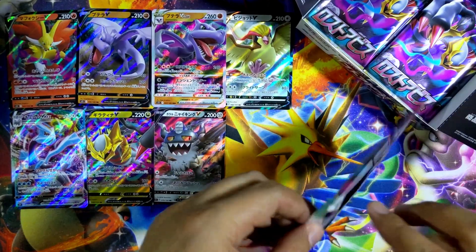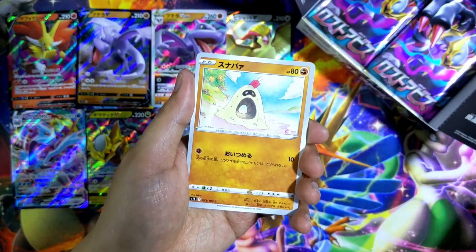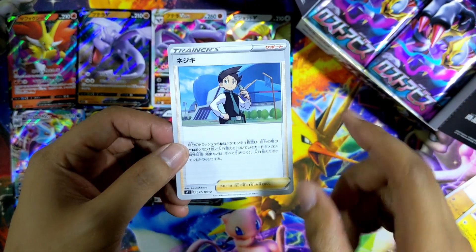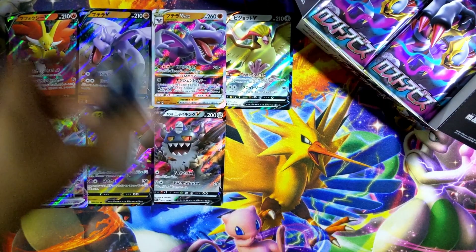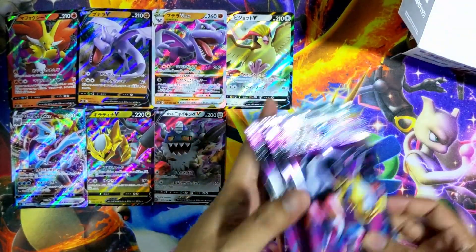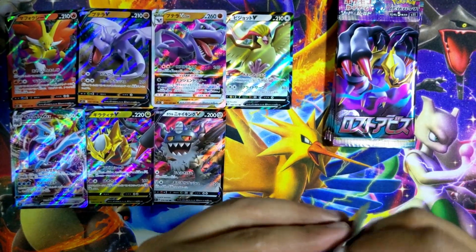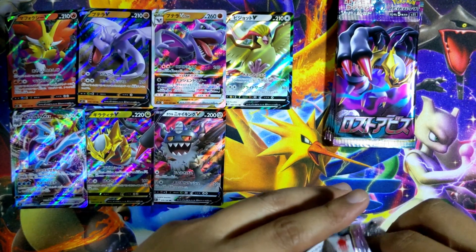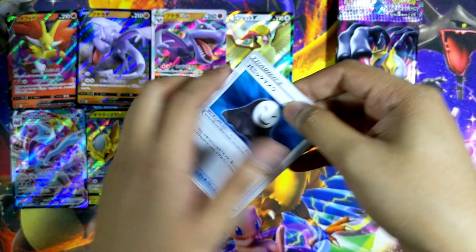Next pack: Amoonguss, Sandygast, Drowzee, Emolga. And this supporter card — I forgot the name but I remember the effect being pretty damn useful. Let me just get all the packs out — we have six packs left. So that means we've opened 24 packs and gotten seven hits — that's actually not bad. Is this normal for a Japanese booster box? Because again, this is my first time opening one, and I don't really watch openings of Japanese sets either, so I'm not really sure.